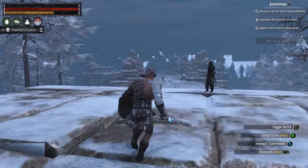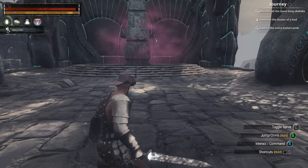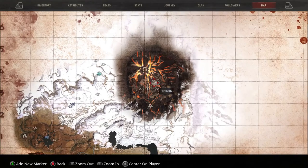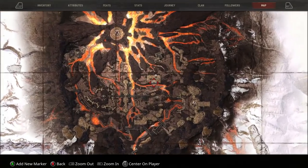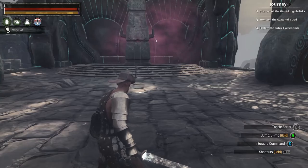The second obelisk is right in here — it's inside the volcano. I'll zoom right in on the location and this little temple bit here. Let's jump to the next one.